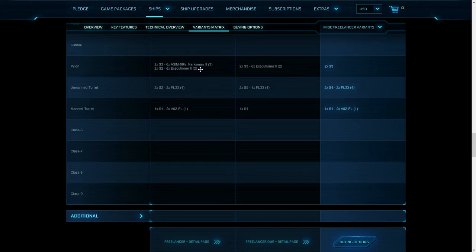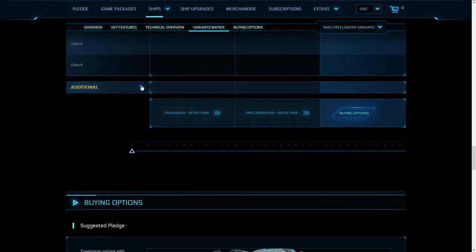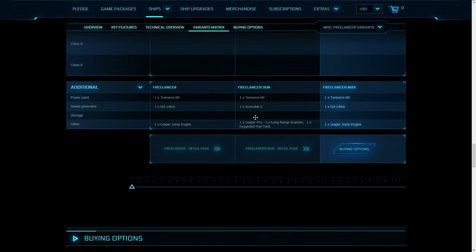I don't think the DUR has fewer hardpoints than the normal one — I think that must be a mistake. I think that's actually referring to the big side ones — the unmanned turrets — so I don't know where those are on the normal one. We also have the manned turret, and that's probably the same across all three. The shield generator we looked at, and it has the Leaper jump engine compared to the Leaper Pro that the DUR has for longer transits. I wonder if you can actually put that one on instead to be more efficient.